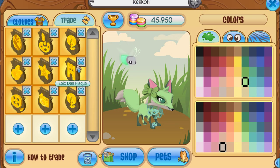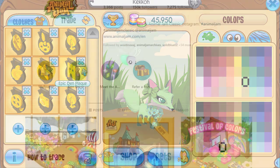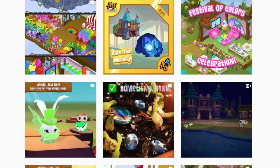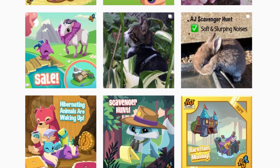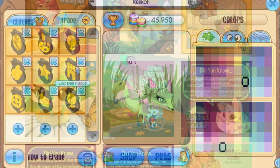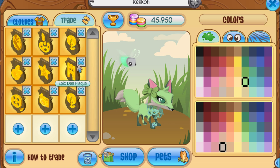Next here is the epic den plaque. I believe this was actually distributed initially to one person because they asked for it from AJHQ, and it was one of a kind for quite a while. Animal Jam then started distributing it to people on livestreams, as well as featuring dens on their Instagram page and on the Daily Explorer. It seems like this is also discontinued now because it hasn't been distributed to someone in quite some time.